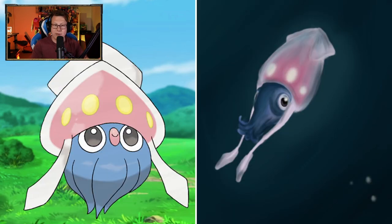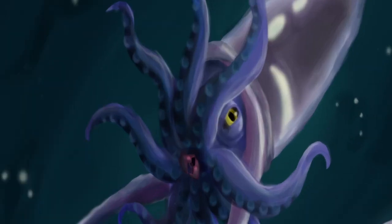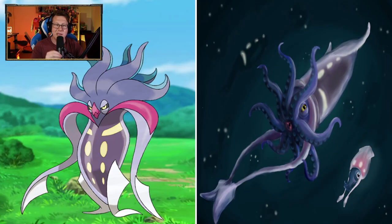Inkay — looking like a squid, of course. That makes sense, that looks good. And Malamar looks pretty good too. We've got them both together here. Malamar's looking very cool. I love that it's still got that squint in the eye. It's such a small detail on something like Malamar, but in real life here that definitely works out really well.